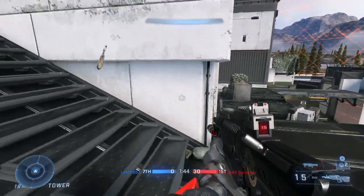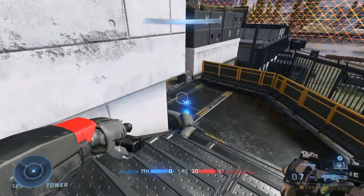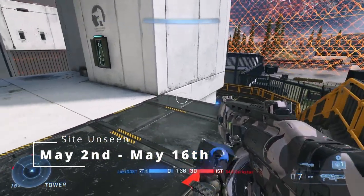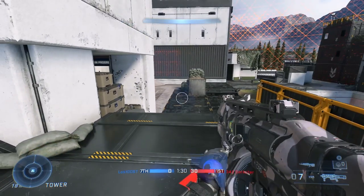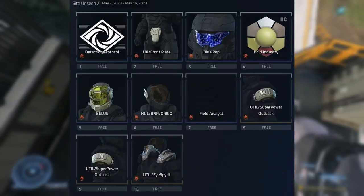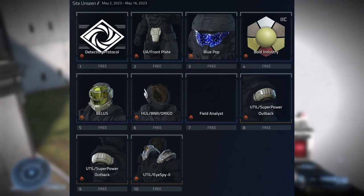What is up guys, hope you're all having a fantastic day. So the second narrative event is called Sight Unseen — it's happening on May 2nd and ends on May 16th. Of course with all events we're getting some cosmetics, so let's take a look at the event pass. This was leaked by Delta Index, so shout out to them. Let's just break it down real quick.